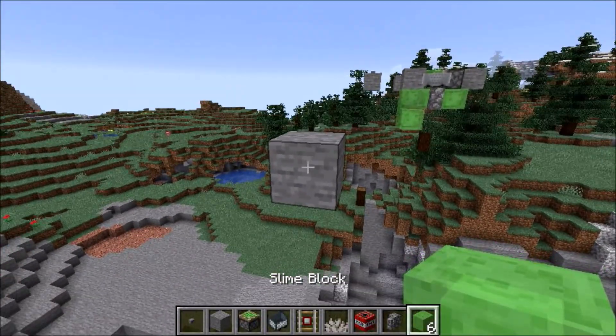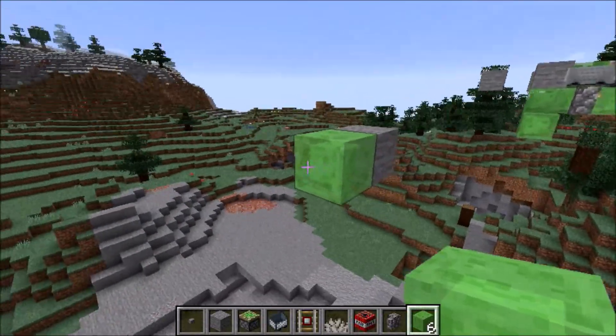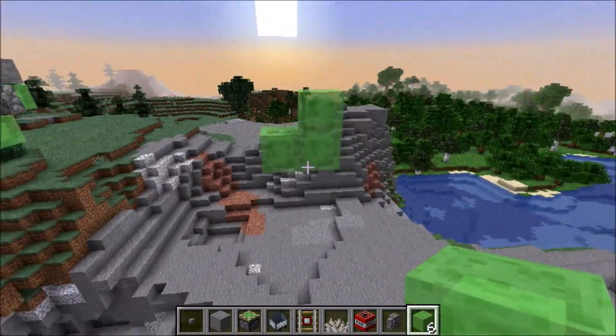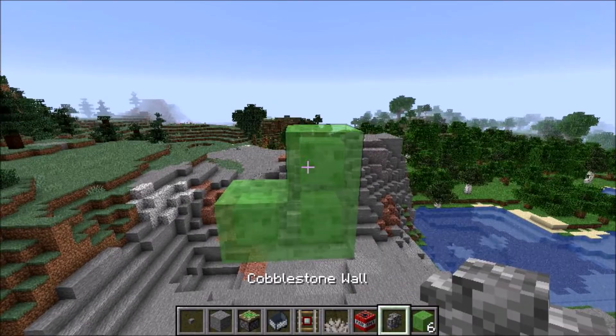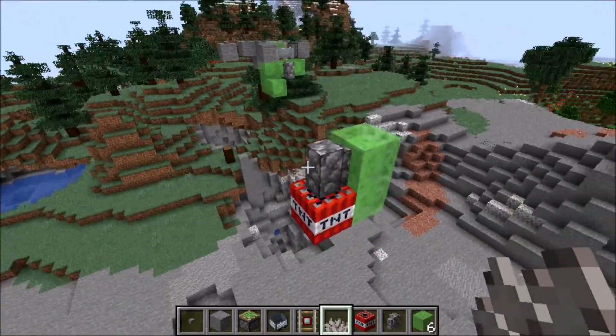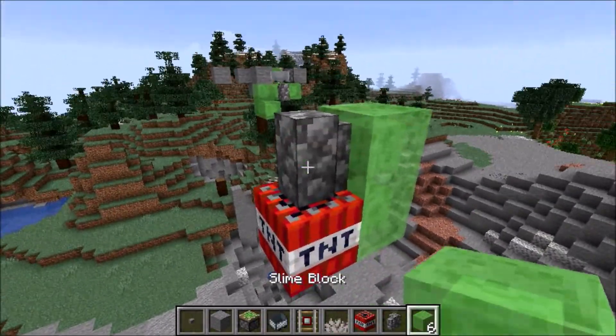Now to start building it. You're going to go to your slimes and put them in the shape of a right angle — three of them making a little L. Now you're going to take out your cobblestone wall, put it on top, underneath it TNT, and then the coral next to it, so they're also going to be in the shape of an L.